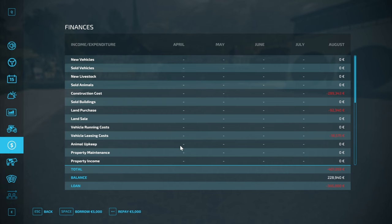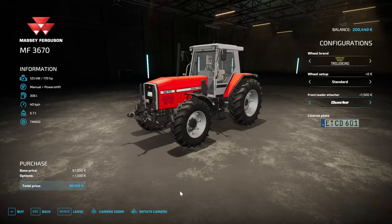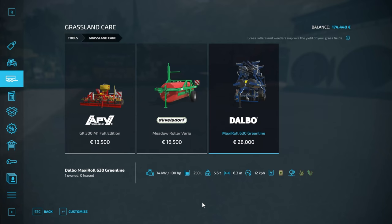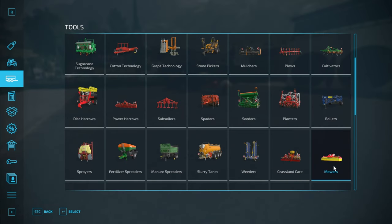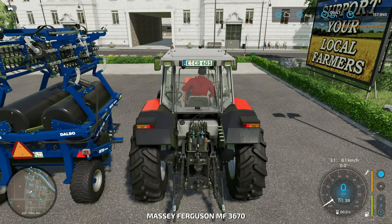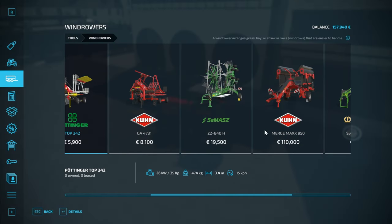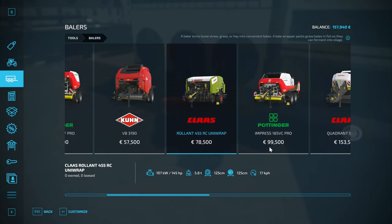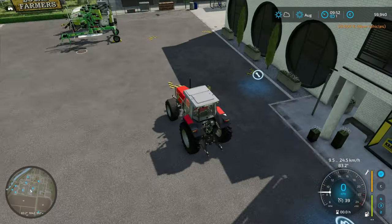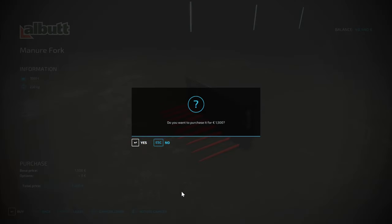Time to buy all the kit we need, because it's cows — we need a lot more than we did with the sheep. Going for the same Massey Ferguson tractor, but we're going to need the grass roller again for fertilisation, a front mower, a tedder to make hay, a wind rower, a baler that wraps for silage bales, a forage wagon, a feed mixing wagon, and a front loader with a bale fork so we can put bales into the feed mixer. There's a lot more that we need for this.